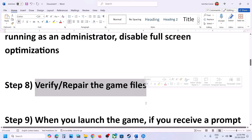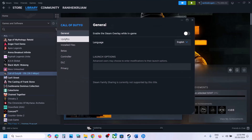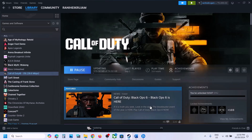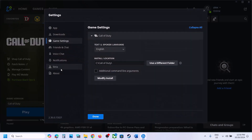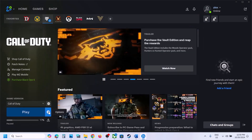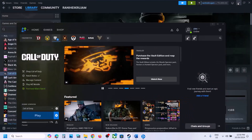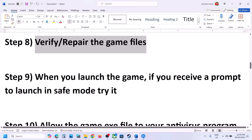The next step is to verify or repair the game files. If you have the game on Steam, right-click the game, select Properties, go to the Installed Files tab, and click Verify Integrity of Game Files. Once verification is 100% complete, launch the game. Similarly, if you have the game on Battle.net, click Scan and Repair, and once the repair is complete, launch the game.